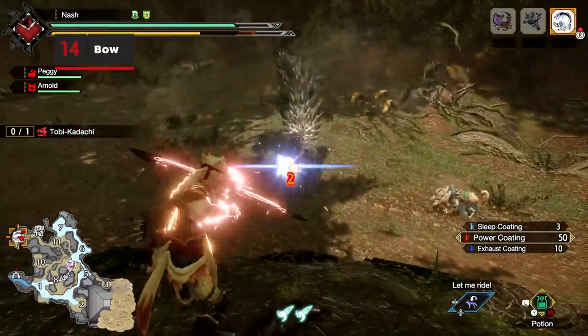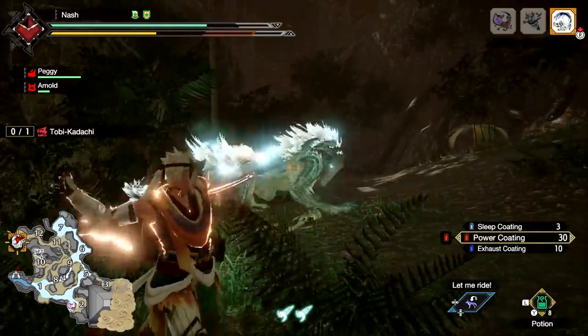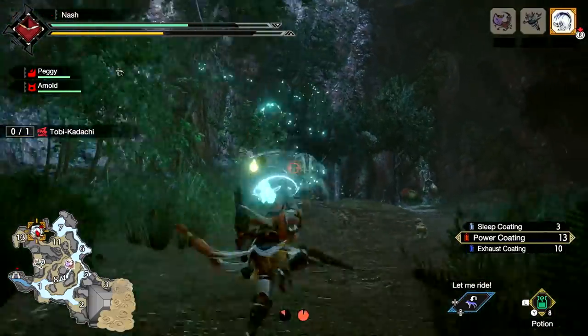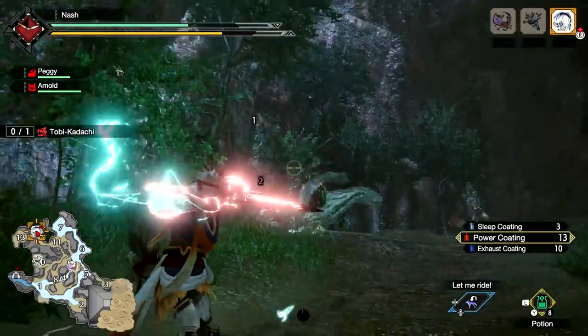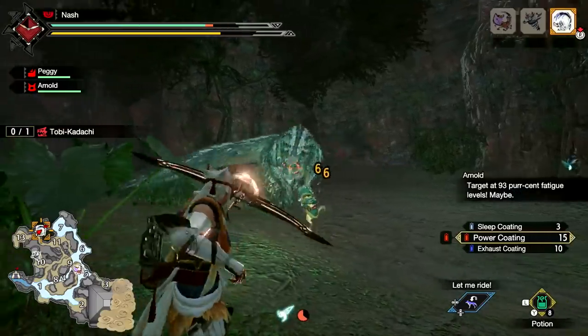The Bow excels at ranged combat, letting hunters fire off arrows quickly, or pull and hold the drawstring to charge shots. Use Arc Shot to buff allies, Focus Shot to evade and quickly recover stamina, or the Herculean Draw to increase attack power for a short time. You can also apply coatings to arrows to add effects and make the most of a monster's weakness.